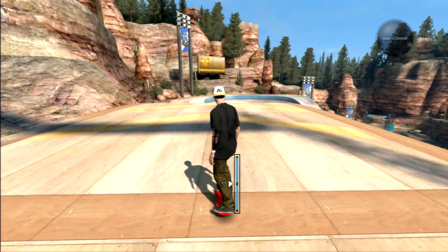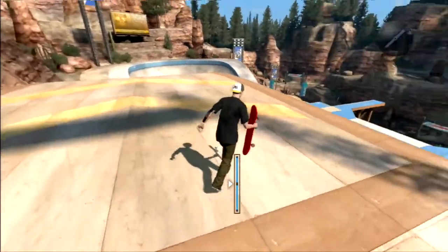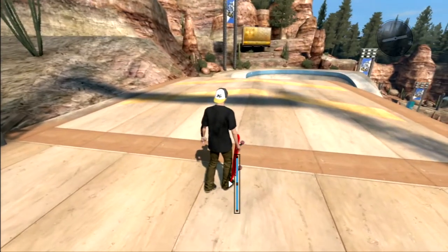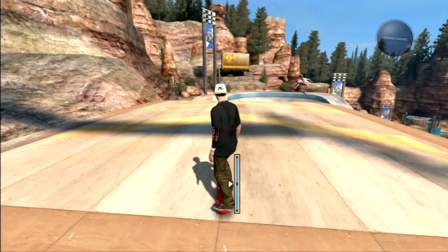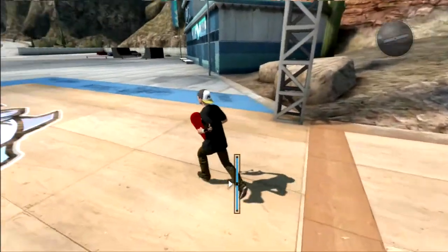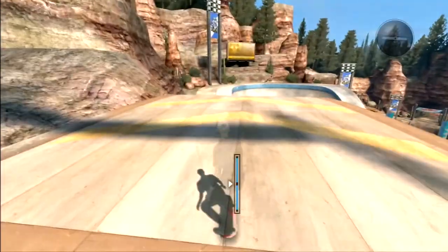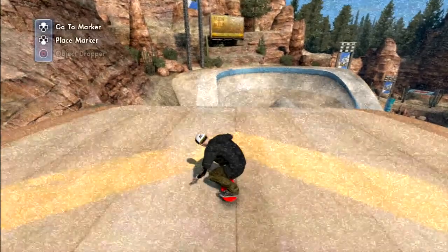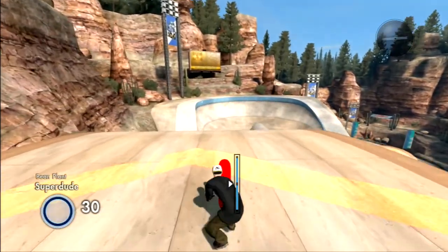First of all, go to your marker — go to wherever you want to do it. You could be right here, right here, or right here, but you can't do it in the air. So we just place our marker right here. The first thing you gotta do is get speed, which means push. That's all you gotta do right there — just push. I am on goofy, so if it doesn't work for regular I can find a way for that if you want.